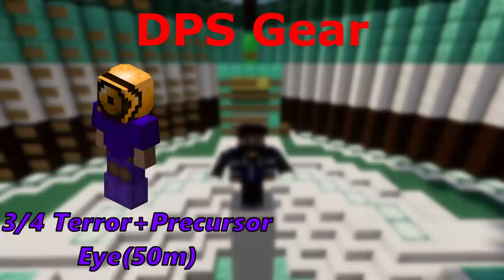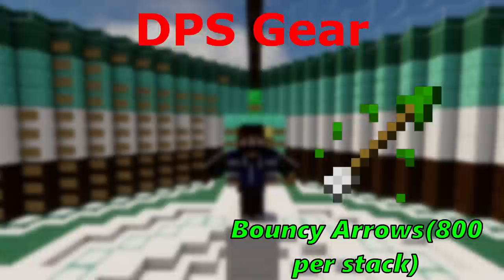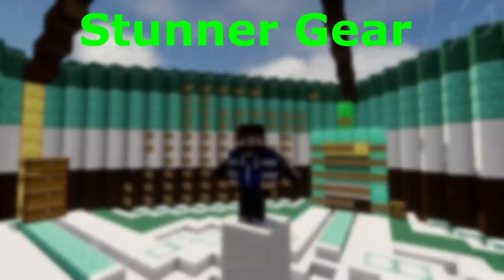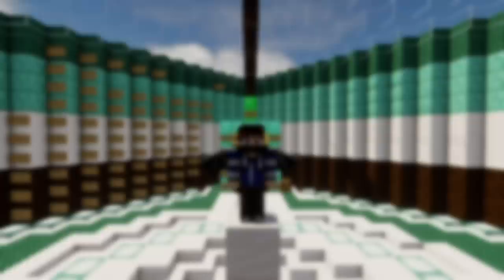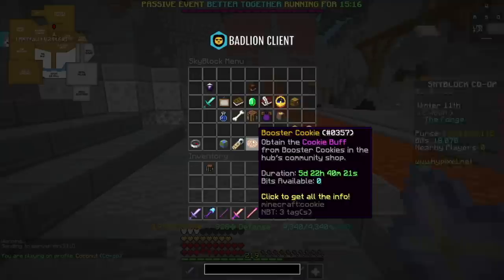What about stunners? Stunners ideally want a 6-5-5 drill or a Devon's drill, but a gemstone gauntlet also works. They also want to spec their Heart of the Mountain tree for mining speed, and if they're having difficulty, should use 3/4 Terror with a Spirit Mask. You also need the 300% mining speed boost ability so you can instant-mine the blocks when you get in.